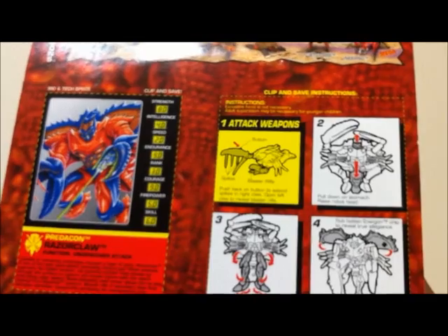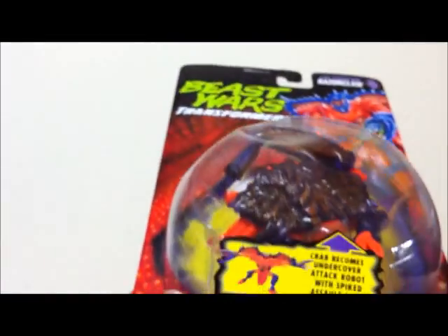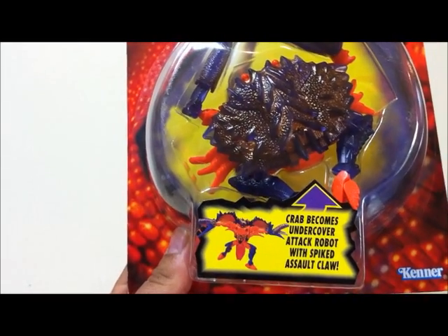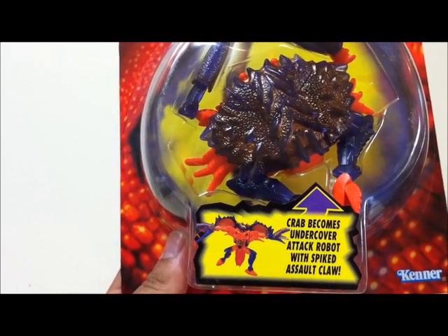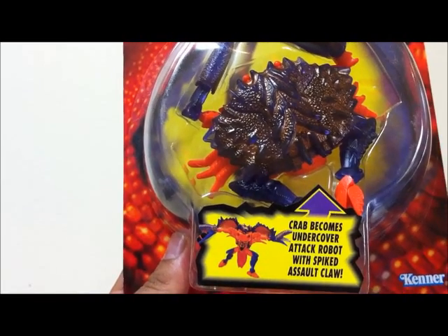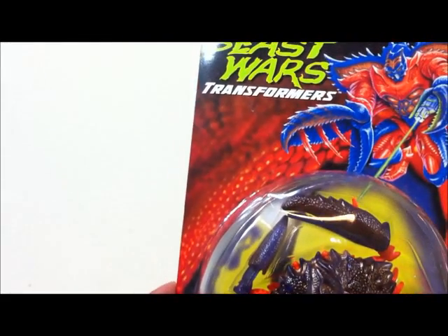It's going to be a very, very complicated transformation — as you can see, it's got completely four steps. Have a look at this, by the way — this is something that's really funny. It says here, 'the crab becomes undercover attack robot with spiked assault claw.' Correct me if I'm wrong — isn't it supposed to be the other way around? You're actually a bot which transforms into an alt mode to become undercover. Here they've got it the wrong way around. Anyway, let's get this guy open.